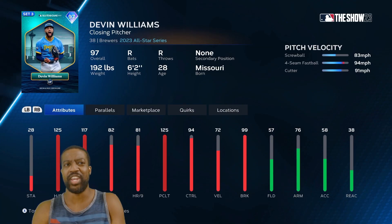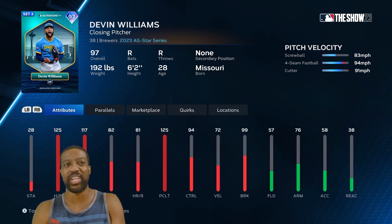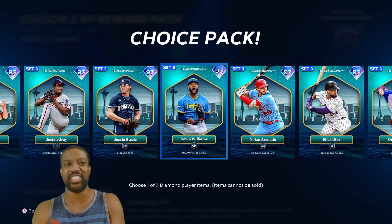And then you have Devin Williams — screwball, cutter, four-seam fastball. Max Clutch, Max H9. This guy's dominant. You know who Devin Williams is — that screwball is nasty.